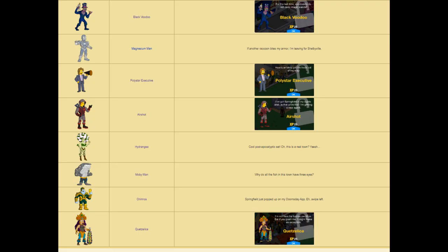Characters — I think the one silver lining of this update is probably the characters. They are all blink and you miss it, but so far I have been pretty impressed by both Black Voodoo and Quetzalica — whatever her name is. Those two I've been pretty damn impressed with. I think those two have actually been very cool.